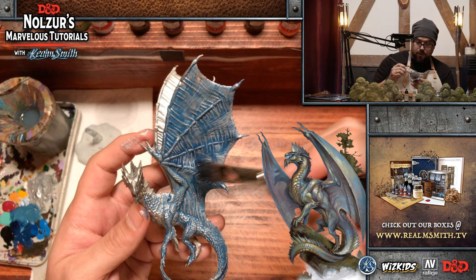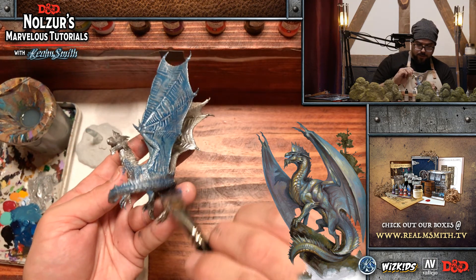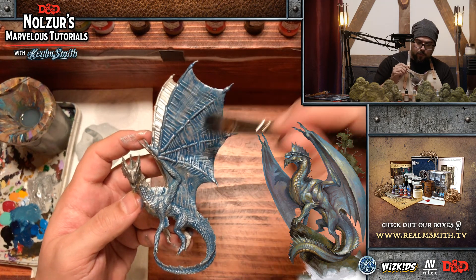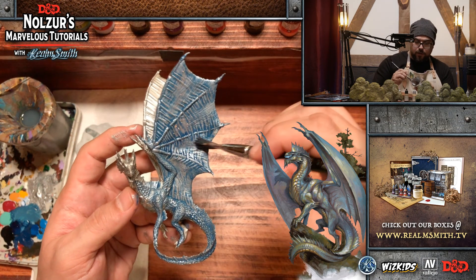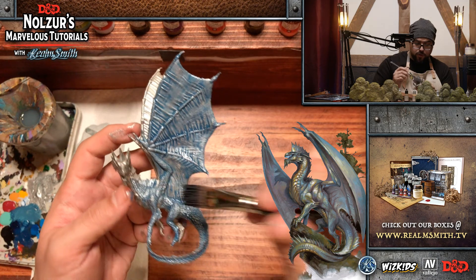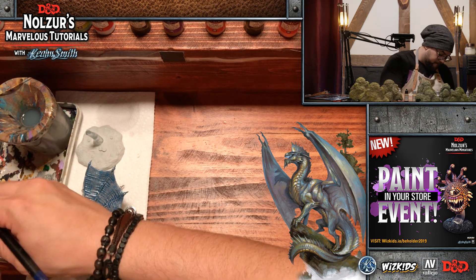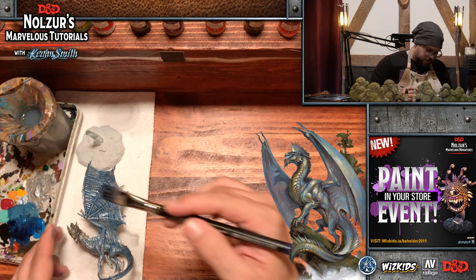This wash is going to take some time to dry. For those new to painting: you're not really painting the wash on — you're putting it on the surface and moving it into the recesses so it rests there. You don't want it to pool too much or it will clog the detail if it's too strong or too heavy. But right there, now you're seeing all that awesome detail in the miniature. There's no shortage of detail in the WizKids minis.